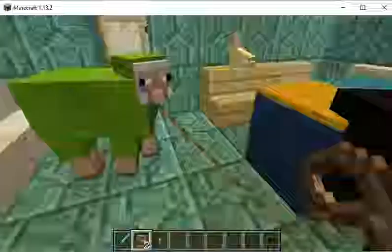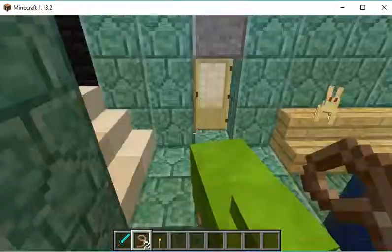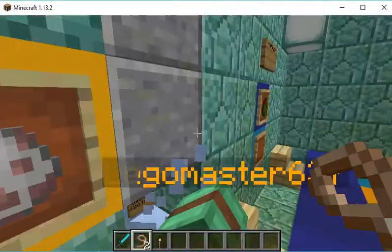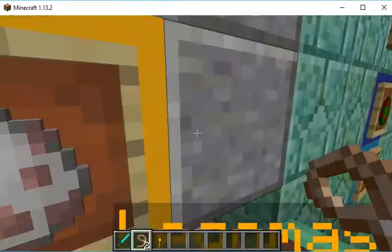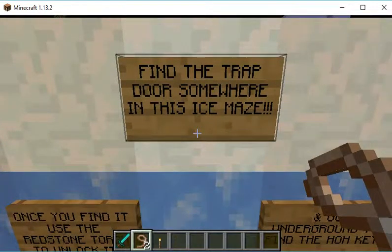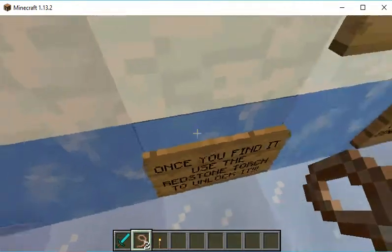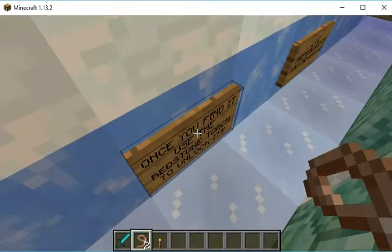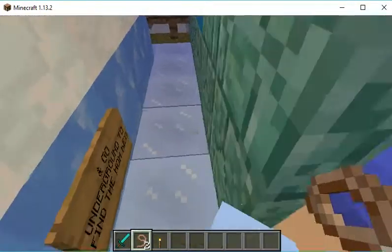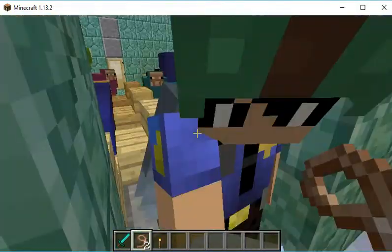Who will it be? Find the trapdoor somewhere in this ice maze. Once you find it, use the redstone torch to unlock it. And go underground and find the HOH key.